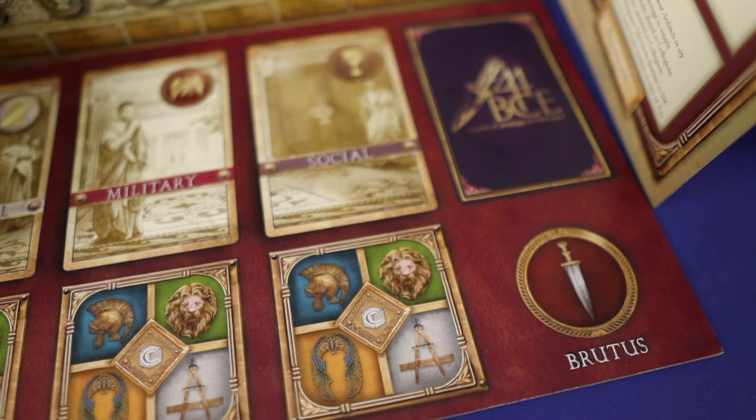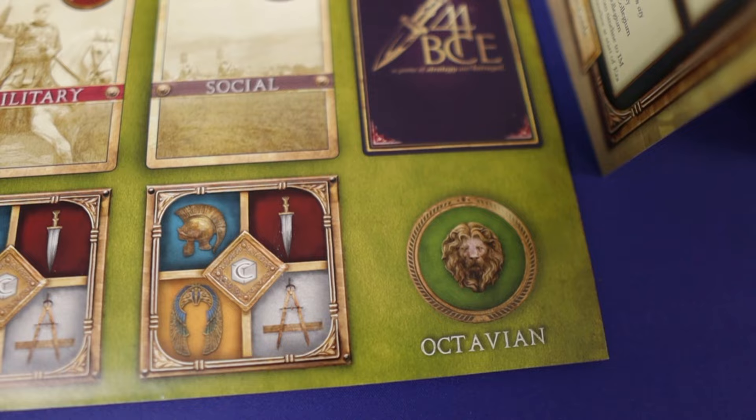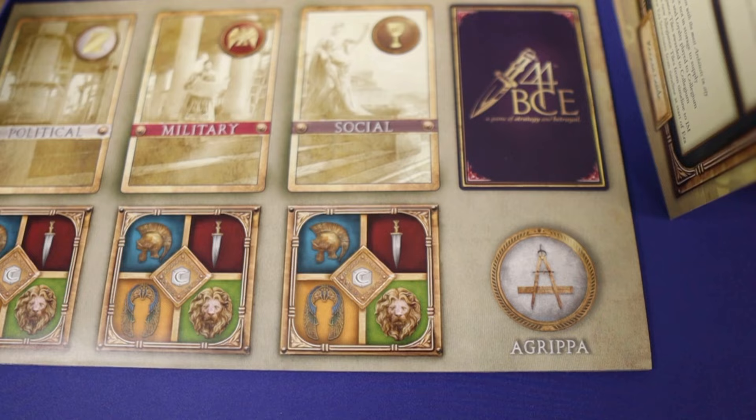44 BCE is set in the final years of the Roman Republic, after the death of Julius Caesar, as the senators fought for influence and control. Each player is one of these senators, trying to earn Imperium, or victory points, over six rounds.